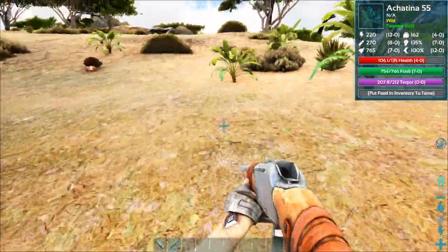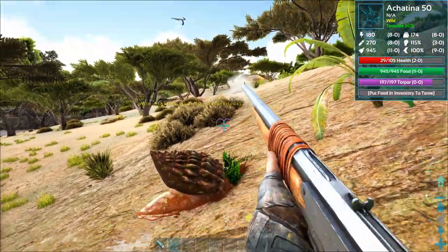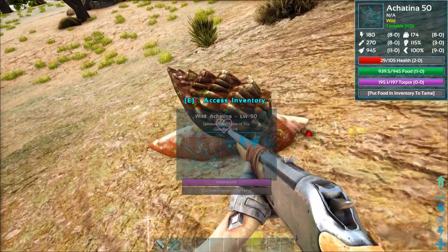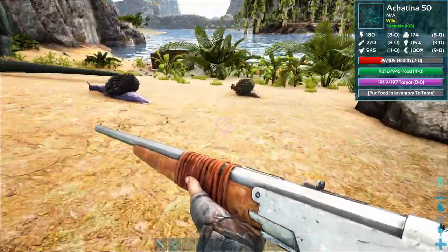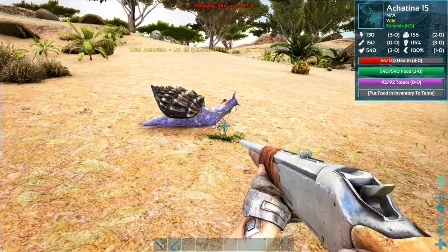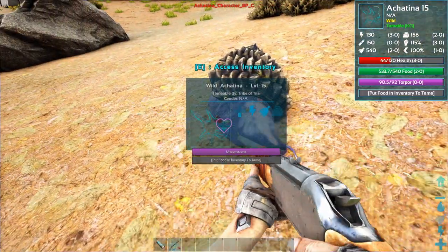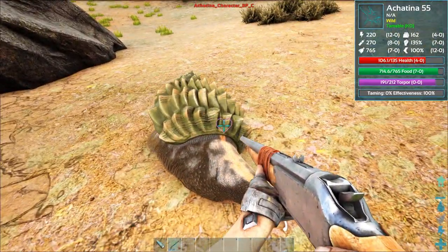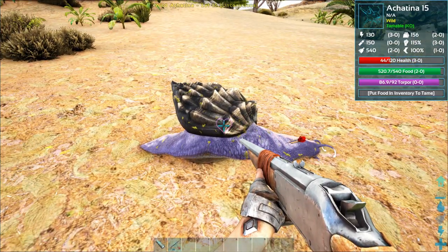I'm going to show you now what happens if you don't shoot the shell but the body. We were really lucky this time but it is significantly lower health than if we shot it in the shell like we did with the other one. The health drop from one shot is really risky and I wouldn't risk it, because in the end you may save some tranqs but you risk losing the snail to too much damage.